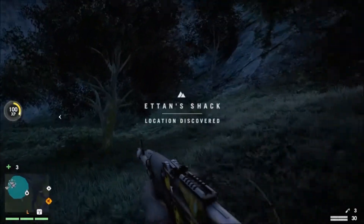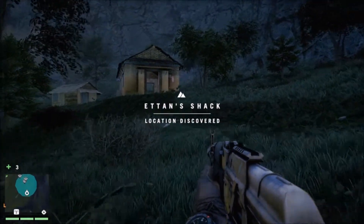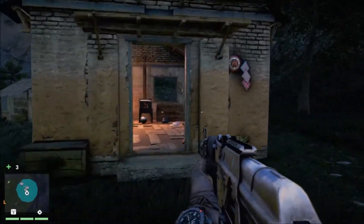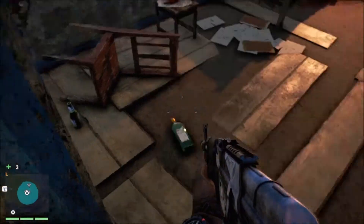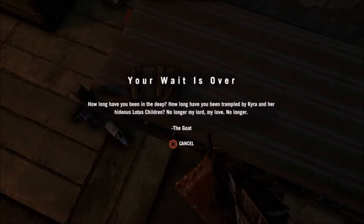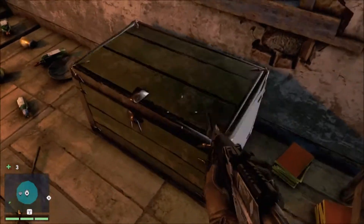We've got our weapon out again. We've found somewhere called Etten's Shack. Not sure if there are enemies in here or not. Let's take a look. There's a dead body. What's this say? 'How long have you been in the deep? How long have you been trampled by Kyra and her hideous lotus children? No longer my lord, my love, no longer.' The goat again. Who is this random person?